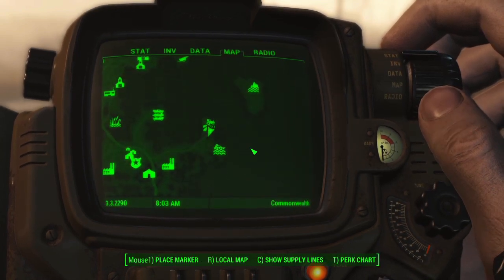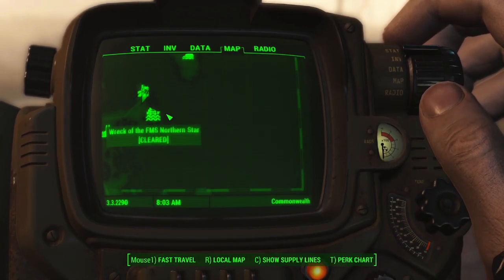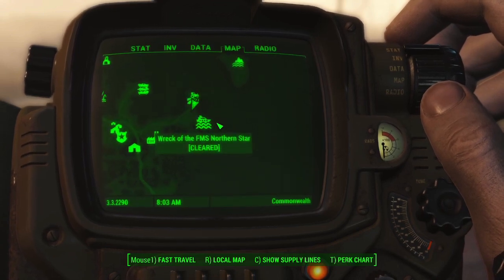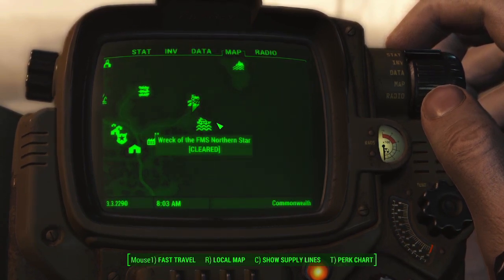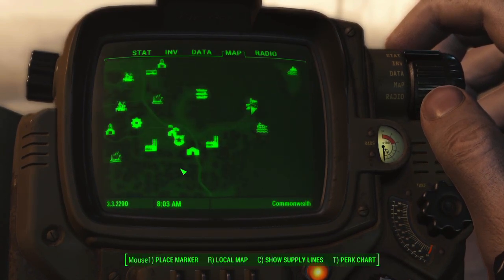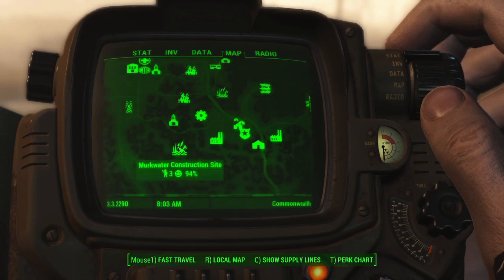The Warwick Homestead is all the way down in the far southeastern corner of the map. This is probably the last settlement that you're going to locate, either this or the Murkwater construction site that is just over here.